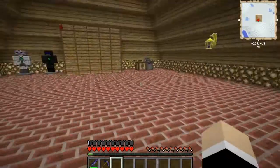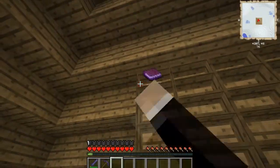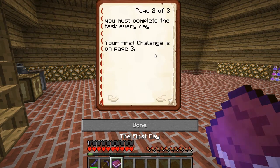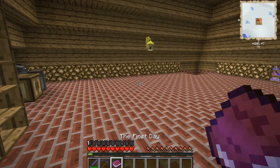Potions galore. There's one book. Let's read it. 'The first day. You have found this book. I'm actually quite surprised. This house is called the Magical Christmas Mansion. Whoever has this book also has the house, so they own it. Every day in December, a new task will appear on this bookshelf. To keep the house and Christmas spirit, you must complete the task every day. Your first challenge is on page three. Decorate the house with Christmas decorations of all kinds. You can use any of the supplies in the house. Most decorations are on floor two.' Alright, so that's good.